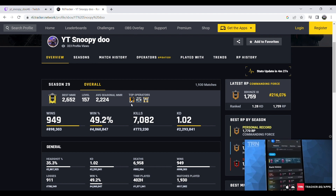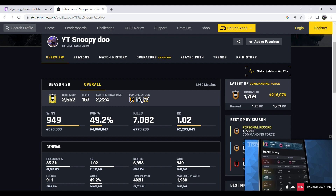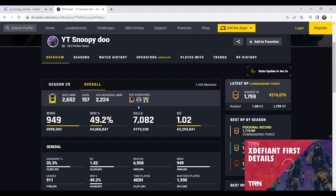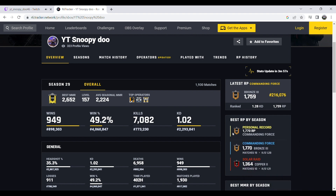As you can see right here, my top three operators are Finca, Doc, and Valkyrie. I don't remember the last time I used Doc, honestly. I'd say I'm more of a Finca, Thunderbird, and Zombie player. I've been starting to use Valkyrie and I'm pretty good with her, but I'm just super glad they finally added Finca.